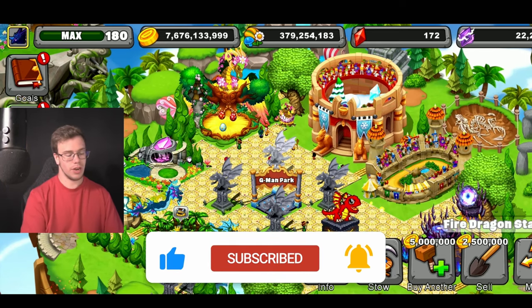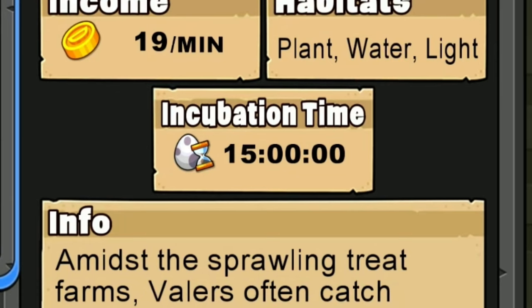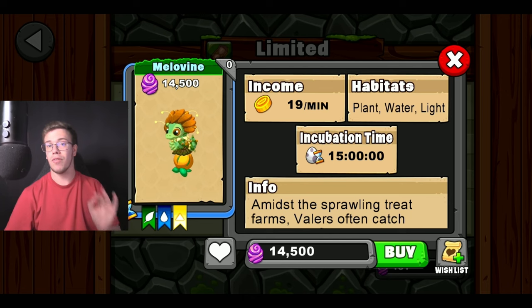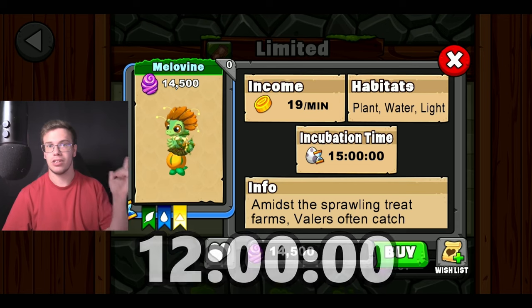The first thing to do before we teach you how to breed a new dragon is go to the event area under Limited, and find the new Mellow Vine Dragon, which has a 15-hour breeding time. Now if you do have an upgraded breeding cave, this is only going to be 12 hours instead of the normal 15.